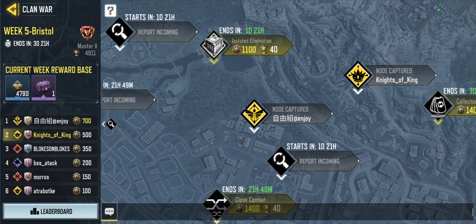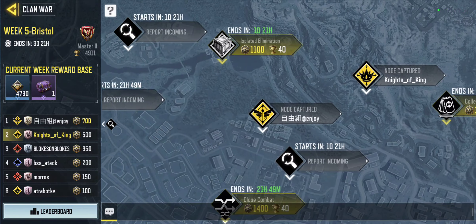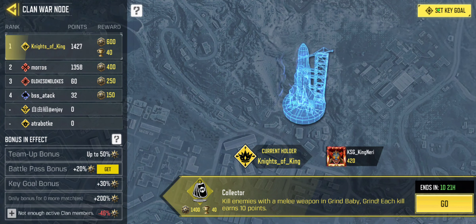Here's a good time for me to explain. These things pop up every day — they're called a node, each and every one. This is a node, this is a node, all of them are nodes. Each node that you go into has an objective. If you look at the bottom of the screen towards the right side, it says 'Collector — kill enemies with a melee weapon and grind baby grind.' Each kill earns 10 points. So that tells you what to do and how many points you get.